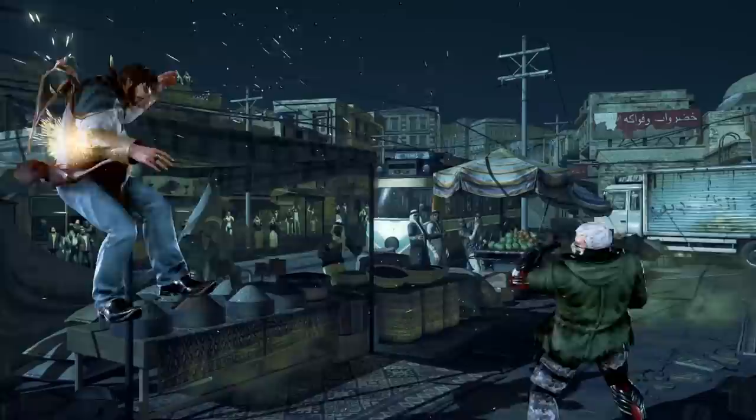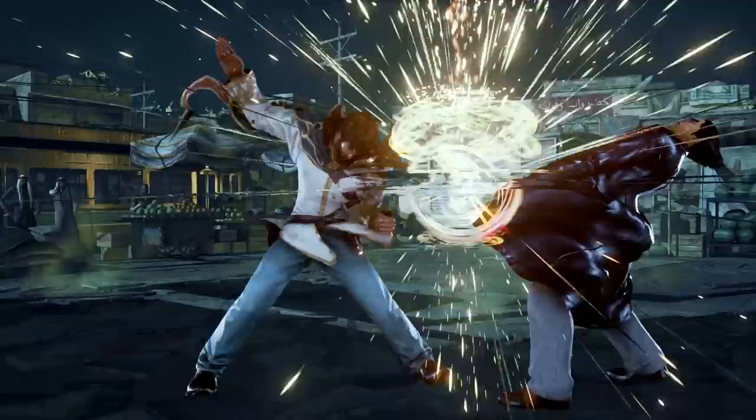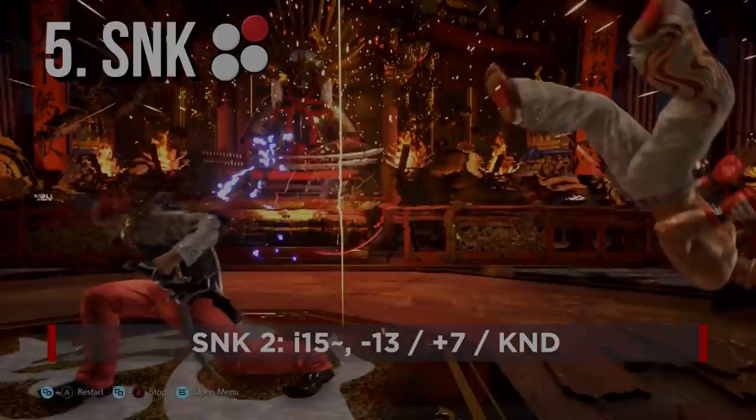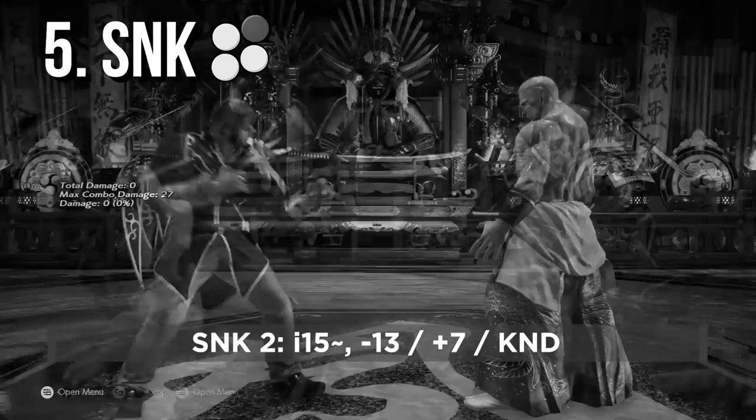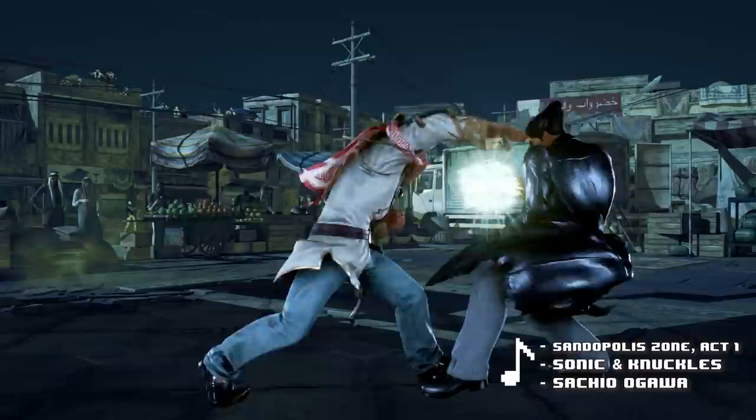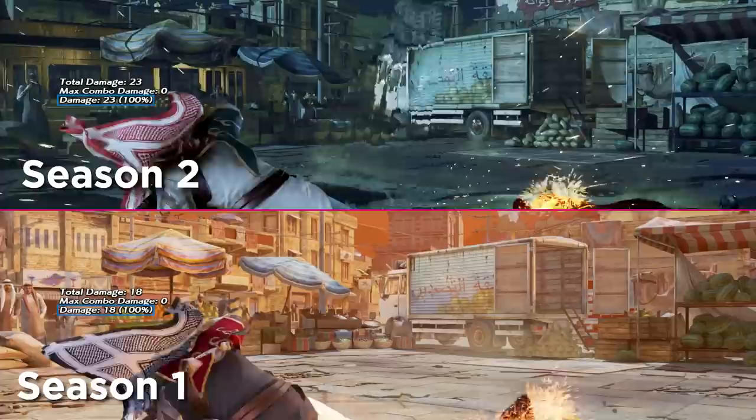Stealth step itself has been buffed though. Sneak 2 is now safe on block, making it a strong conditioning tool after a d3 on hit. Sneak 2 would overall be an amazing move if not for the fact it was minus 13 on block, which greatly reduced its effectiveness as a conditioning tool. So it's nice to see this move is much more useful now. Sneak 4 got a simple damage buff, though it's still not very good.